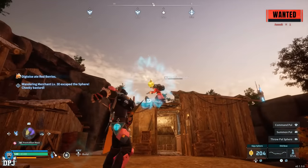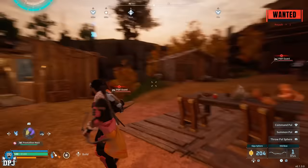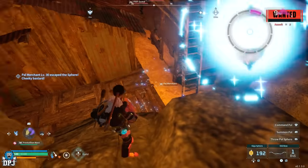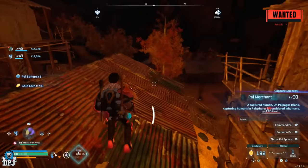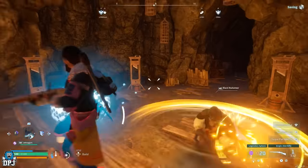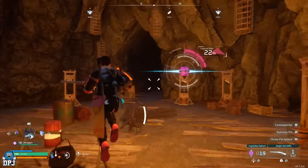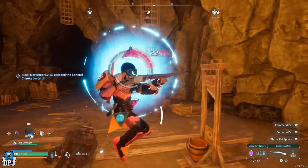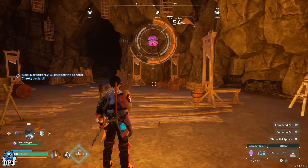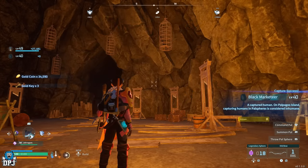Did you know you can catch humans in this game, meaning you can catch vendors too? If you ever see a vendor with decent stock, you can catch them and take them back to your base to use whenever you want — meaning you don't have to travel back to their open world location. This works with the black marketeer, all Pal merchants, and all vendors across the game. Take their health down and chuck a decent sphere at them. The black marketeer is harder to catch and will take a proper fight.